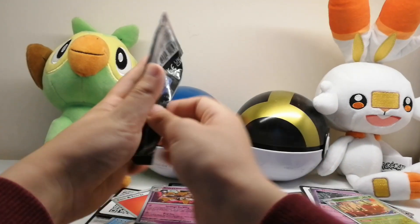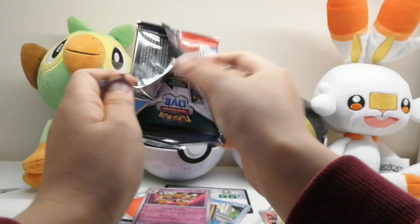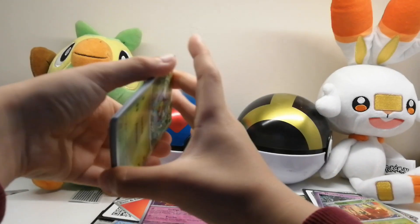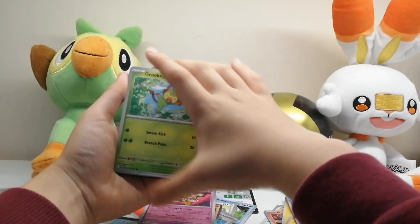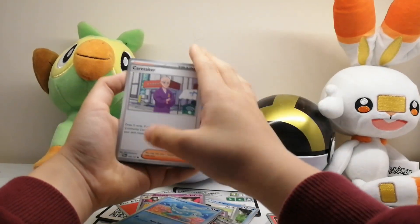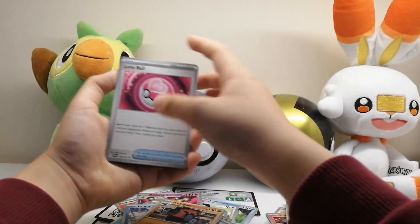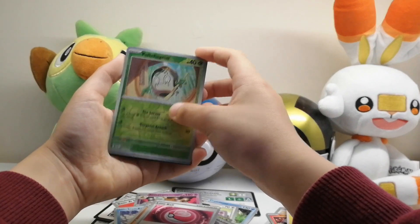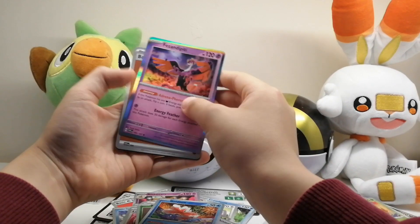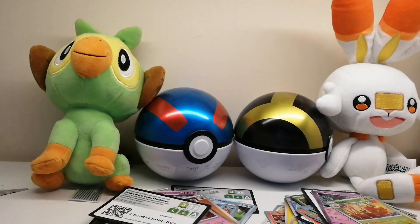For our final pack of Twilight Masquerade today, we start off with Grookey, Helioptile, Finizen, Caretaker, Iron Bundle, Probepass, Love Ball, Poltergeist, and Goldeen. That's okay — and then a regular hollow to end it today. Thank you so much for watching, see you next time!